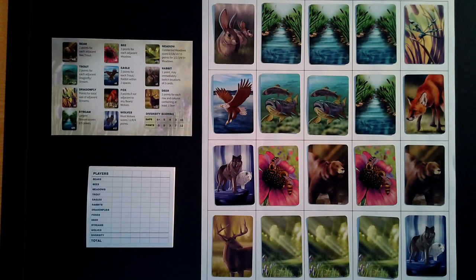For this video we're going to be scoring the B. The B is worth three points for each adjacent meadow. Please remember that adjacent just means touching a flat side.